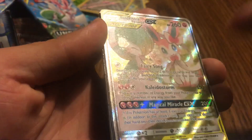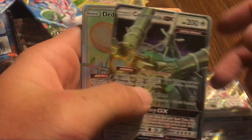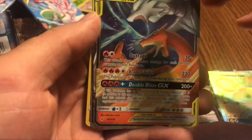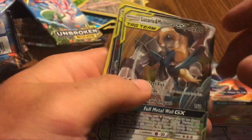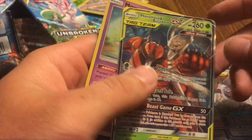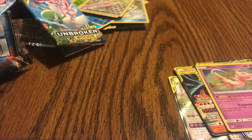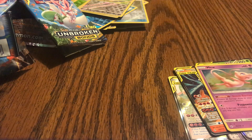So these would be the notable pulls: the full art Gardevoir and Sylveon, the Celestialia GX, the Ditto hyper rare, Reshiram and Charizard GX, Melmetal, Lucario, Giratina and Buzzwole, and a holo Mew. Thank you all for watching, have a safe weekend, happy Memorial Day, and always like, subscribe, and comment down below.